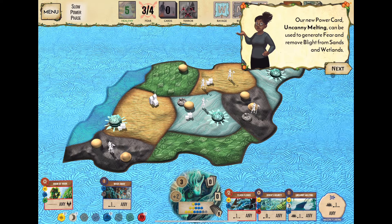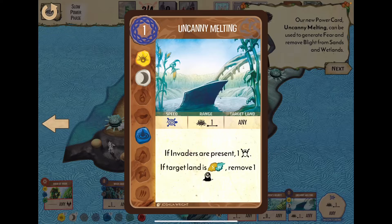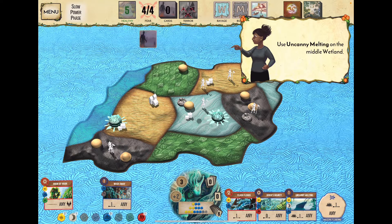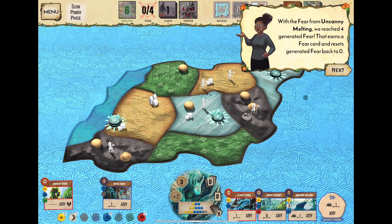Uncanny Melting is our slow power: range one from a double presence, target any land. If invaders are present, gain one fear. If target land is sands or wetland, remove one blight. We use it, generating our fourth fear and removing the blight. Next turn, before invaders act, the earned fear card will be flipped and resolved.